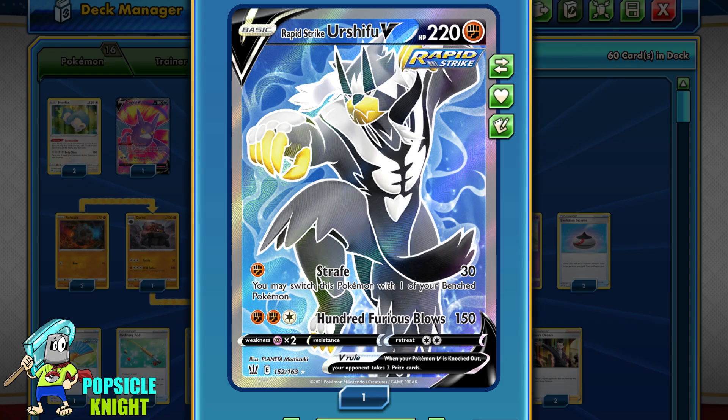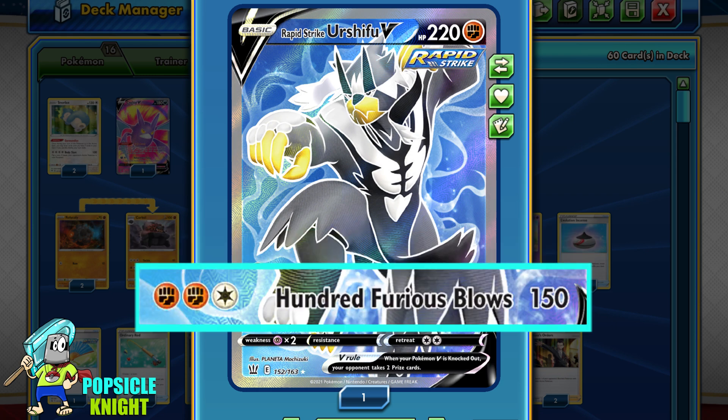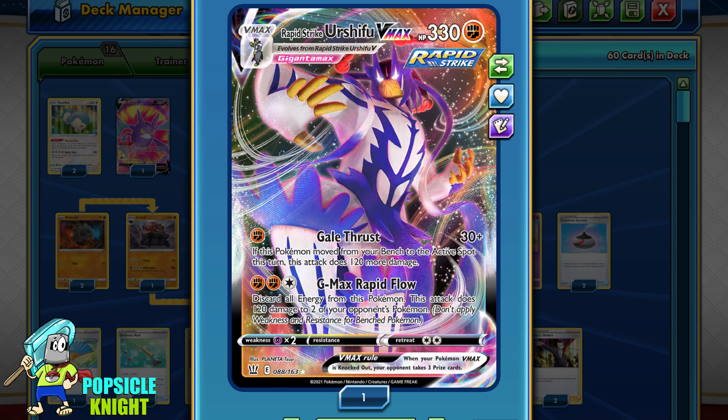Let's start with Rapid Strike Urshifu V. It has 220 HP with 2 attacks. The first one is Strafe — for 1 Fighting Energy it does 30 base damage, and you can choose to switch it with one of your benched Pokémon. Its second attack is Furious Blows for 100 damage. For 2 Fighting and 1 Colorless, it will do 150 base damage.